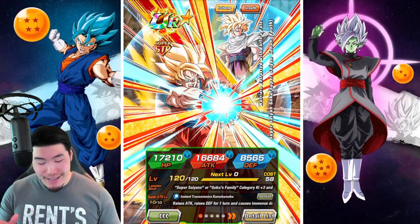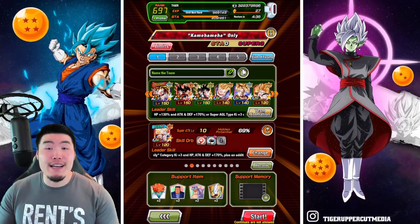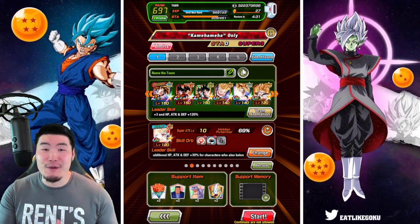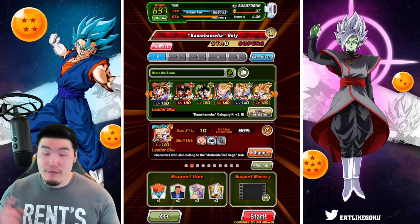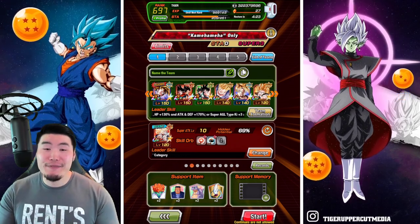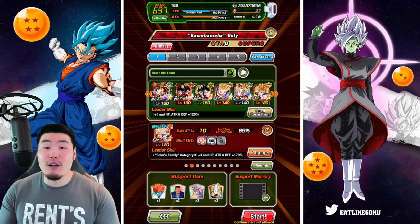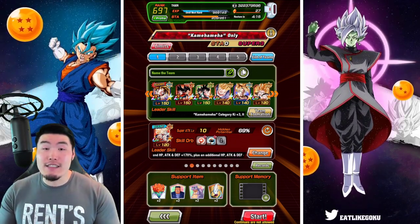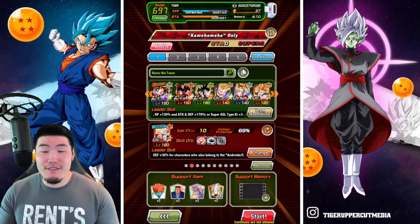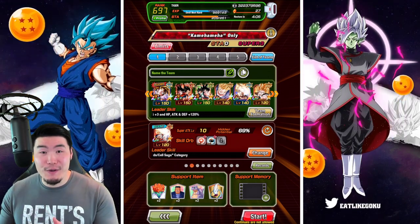With that said, taking a look at the team: we got the AGL LR Gohan as my lead because I never pulled the new Goku and Gohan. So the friend lead is the Goku and Gohan, but my lead is the AGL LR Gohan. Then we have the STR LR Goku and Vegeta, the Tech LR Goku and Vegeta, the Fizz EZA Support Gohan, the EZA AGL Transforming Goku, and finally the Fizz Super Saiyan 2 slash Super Saiyan 3 Goku. That is the setup.